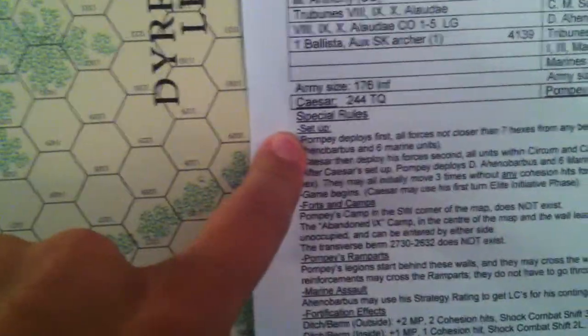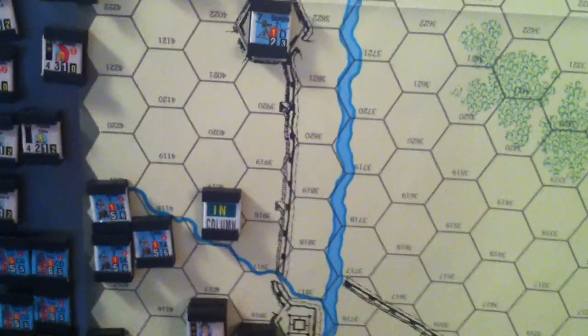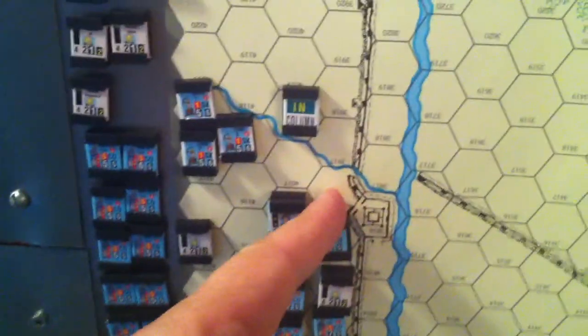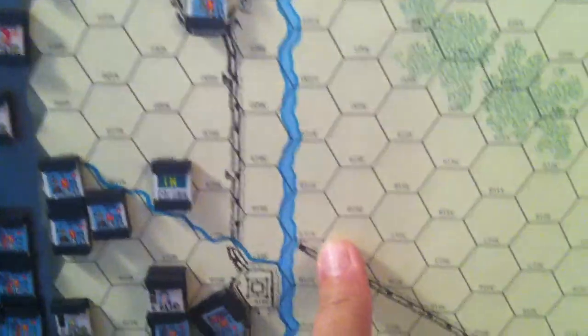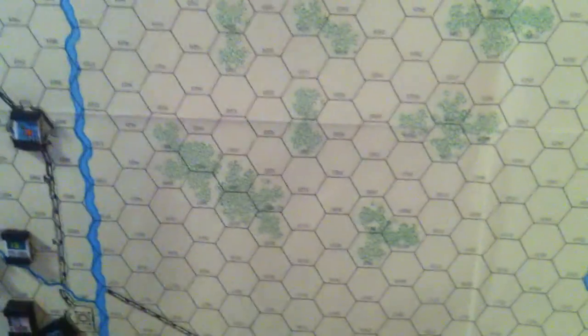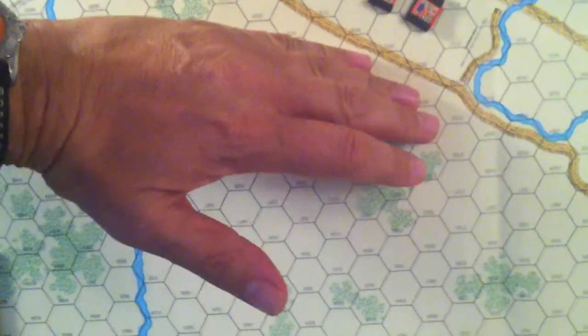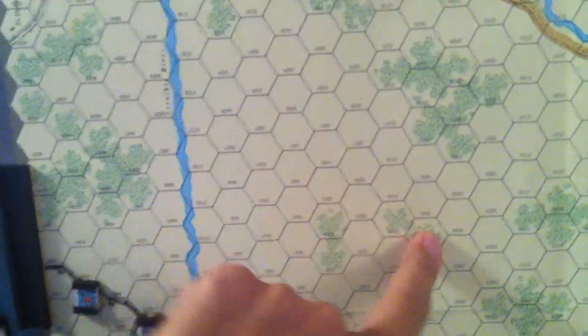So put this revised setup together and the interesting thing is it saves us all of this putting the guys in the column, negotiating this turn here to get out, and then crossing over the wall, and doing the big advance and all that sort of stuff. So instead what we're going to do, we're going to assume a number of turns have passed by and set up facing here where seven hexes back — one, two, three, four, five, six, seven. So here we go.